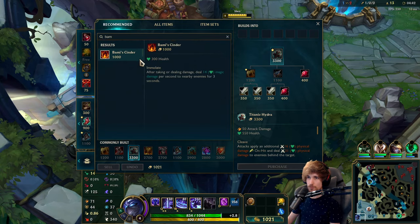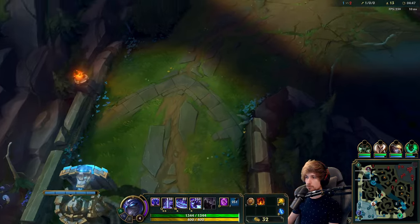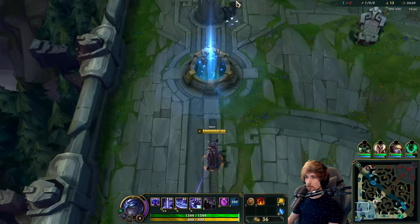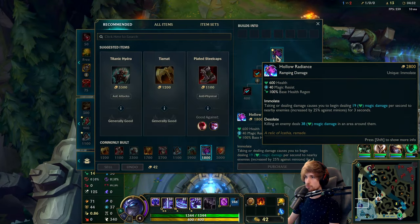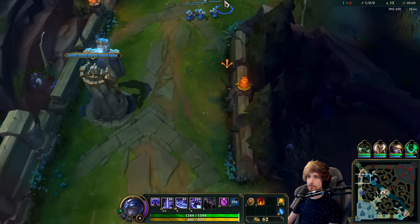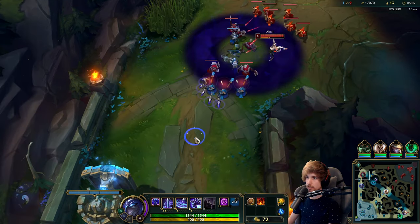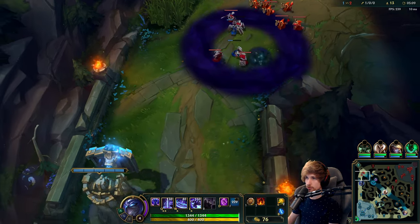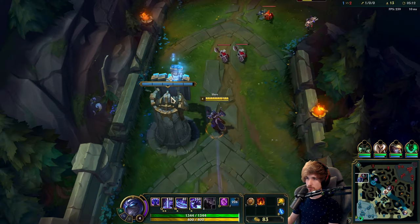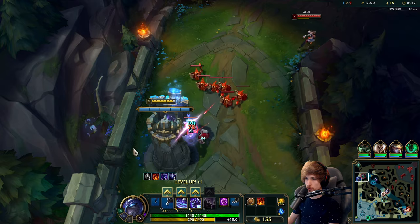We're going into Bami's Cinder and then not into Sunfire like you might expect, but specifically into Hollow Radiance. In case you're curious, this is basically the AP or MR version of Sunfire. This item is super important if you run into a matchup like Akali — you need to be able to tank the damage but also keep the Bami's Cinder effect. Bami's Cinder is super OP on Shen.